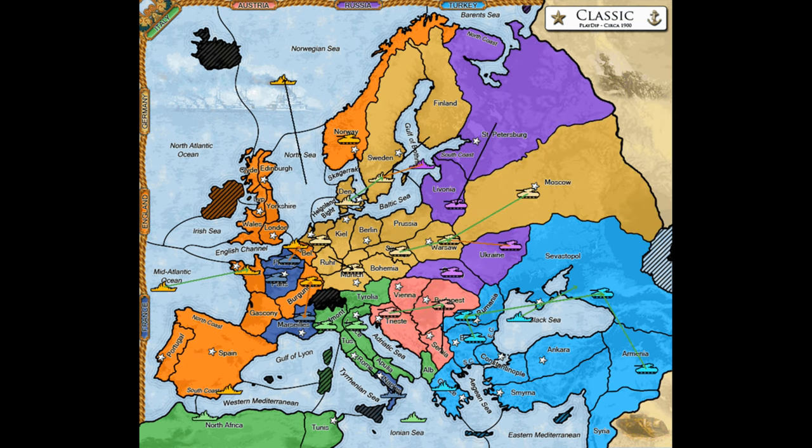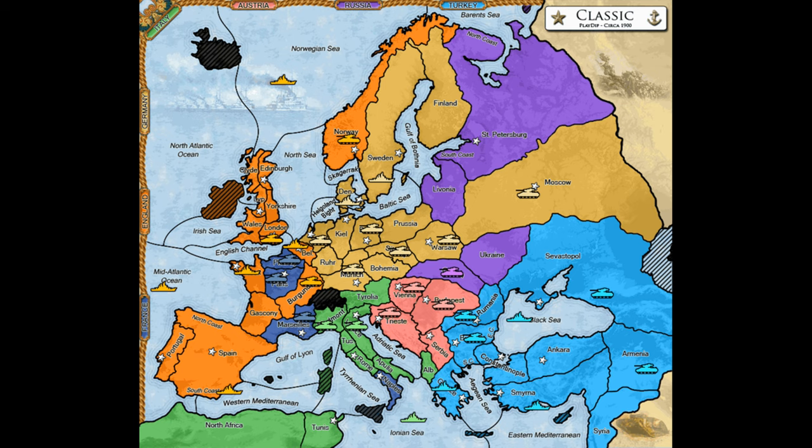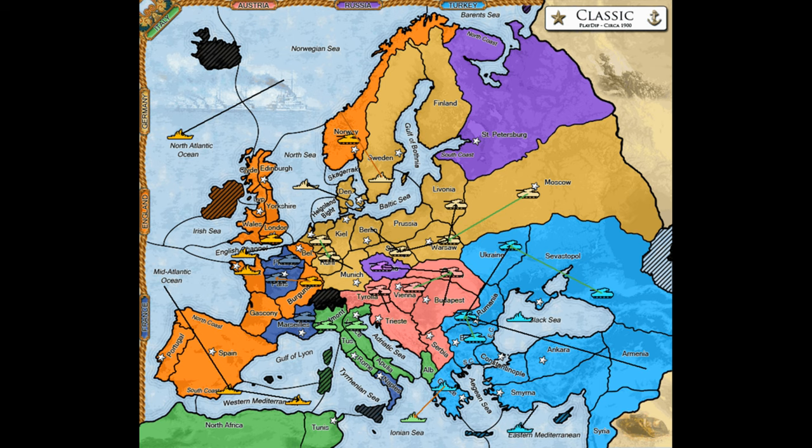Turkey benefits from how much this alliance weakens Russia, and from the fact that Turkey is far away from the Anglo-German alliance, so Turkey will be the last one to be attacked. If the Turk plays his cards right, there's no reason he shouldn't be the third power in a draw with England and Germany. In fact, on Play Diplomacy, a draw between England, Germany, and Turkey is the statistically most common three-power draw that includes England and Germany.